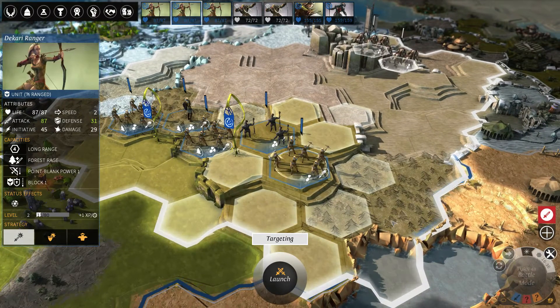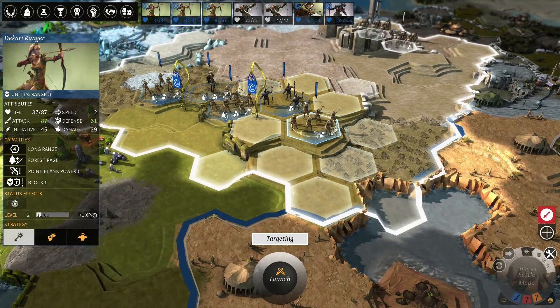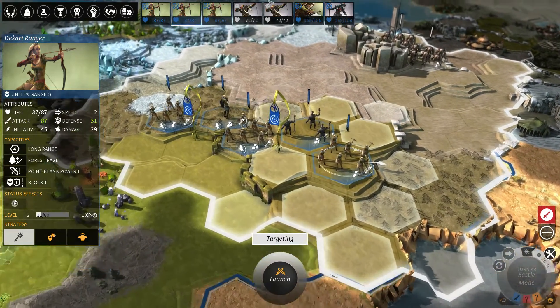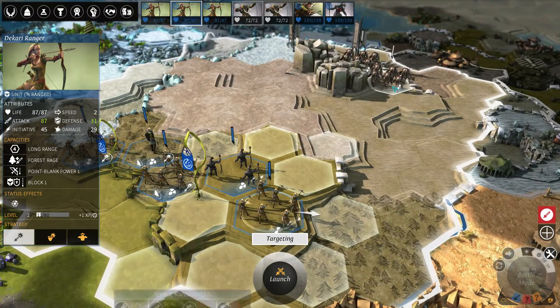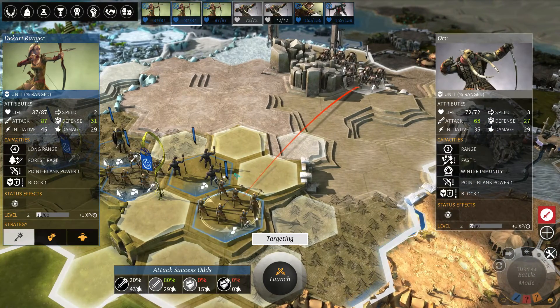Basically, what you can do in combat is move your unit — if I click on a unit and then right-click somewhere else, it will move there. You can also attack a unit: if I right-click on an enemy unit, you will see a red arrow appearing, and that means it will try and find a way to attack that unit.